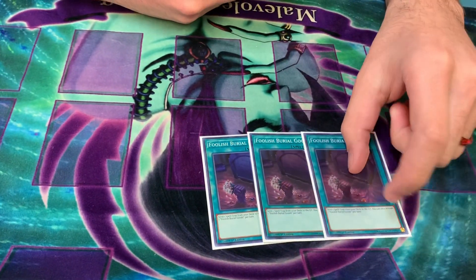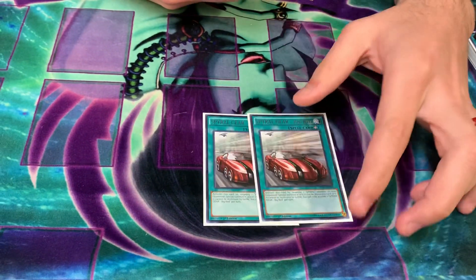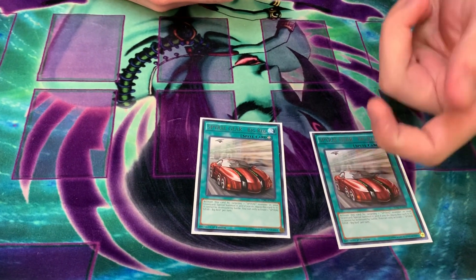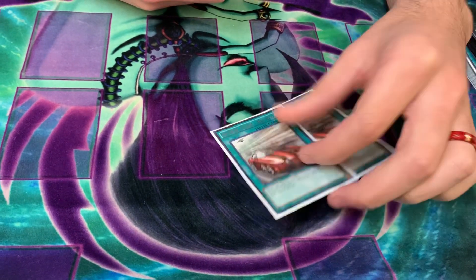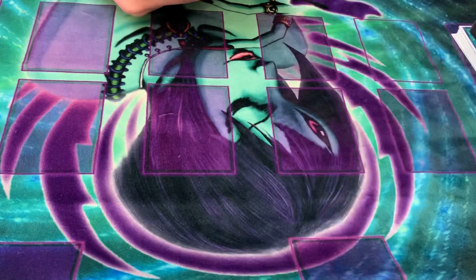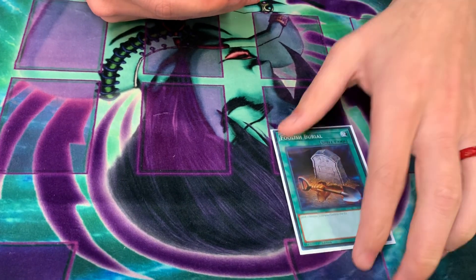Three Call by the Grave because you don't want to get hand trapped. Three Foolish Goods — same reason I wanted Super Agent, it's an extender that does not get Drolled. Two Big Red: one is good but if you draw only one it can be rough; the second gives you a follow-up in case your board gets broken, and it's nice to draw alongside Soul. Reborn — generically good. Foolish — solid card in the deck, again doesn't get Drolled.